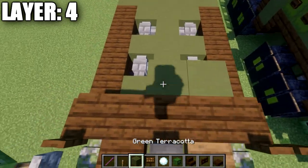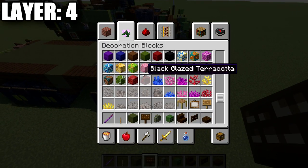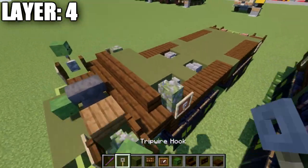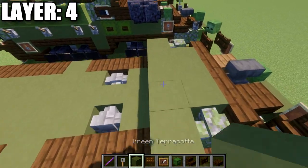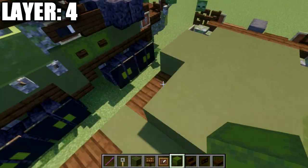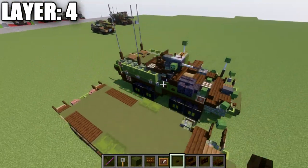After that, place a row of three green terracotta across this space, then a mossy cobblestone wall to both ends. Place an item frame on the side of these walls, and then a tripwire hook in the item frame. Place a row of five green terracotta, then a second row of five, two rows of three green terracotta, and then a row of two green shulker boxes on their sides with dark oak buttons on the side of those shulker boxes.